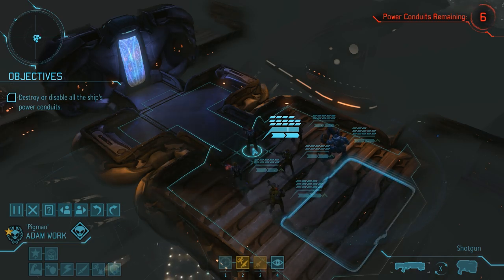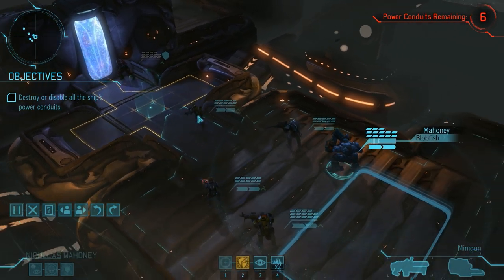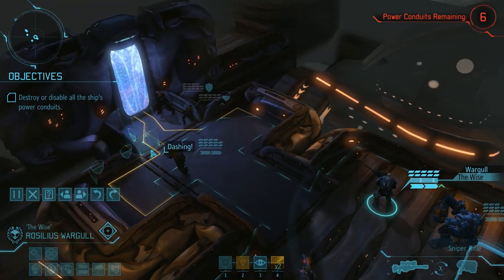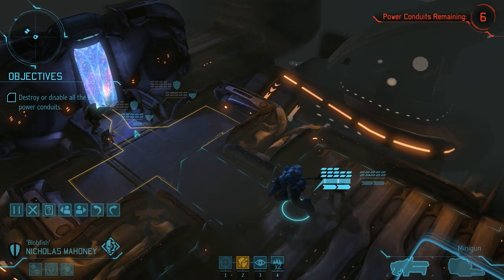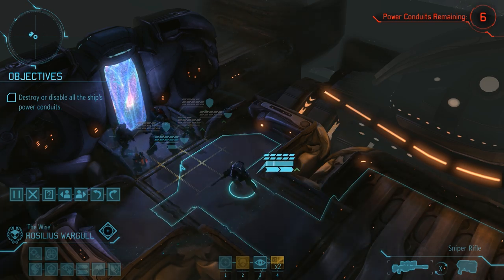To get us started we really have no other option but to get everyone over to the energy field blocking our path. Adam and Shoji take the front, a heavy on either side, Emilia joins Shoji on the left, Nicholas goes into the middle, while Rosilius forms up the rear. We won't bother with any overwatches on this turn — we can simply press the backspace key to end our turn immediately.